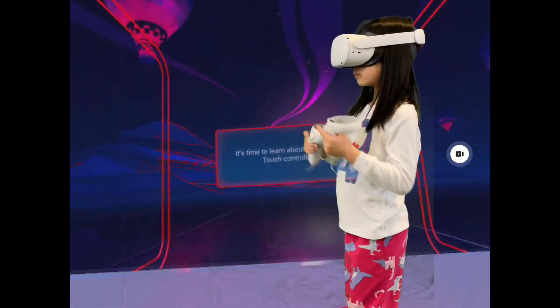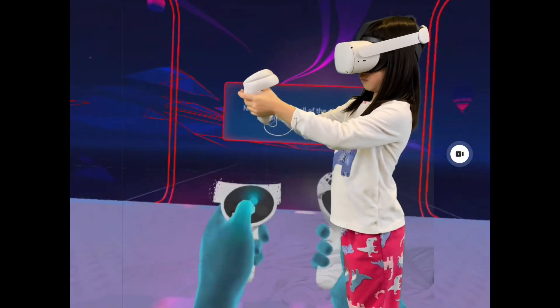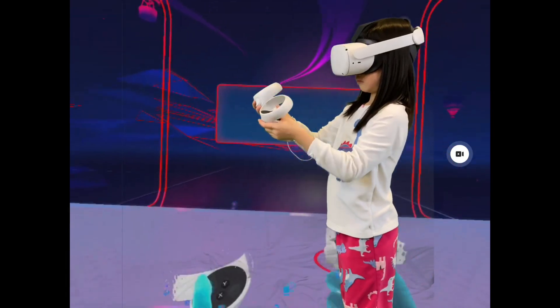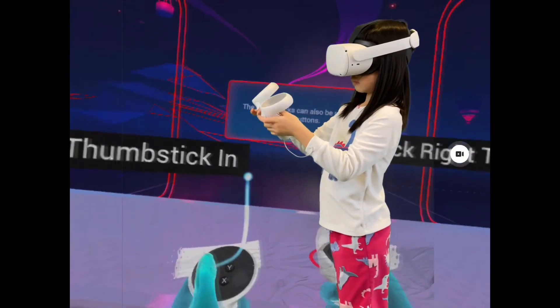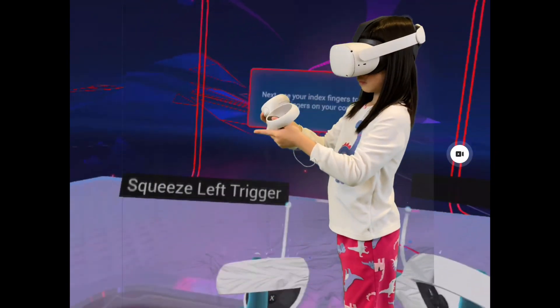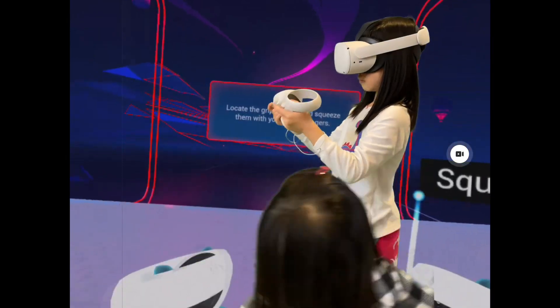To learn about your Oculus Touch controllers — try pressing all of the glowing buttons with your thumbs. Try moving the thumbsticks around. The thumbsticks can also be pressed like buttons. So you're just learning how to press the buttons. You can move back a little — you can squeeze them with your little fingers.